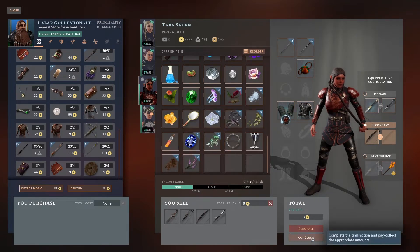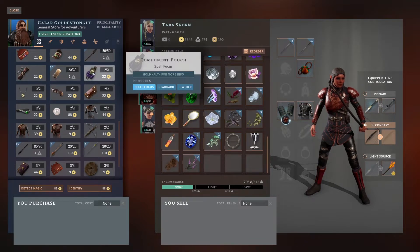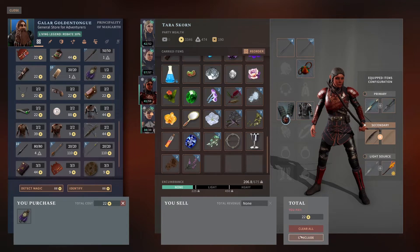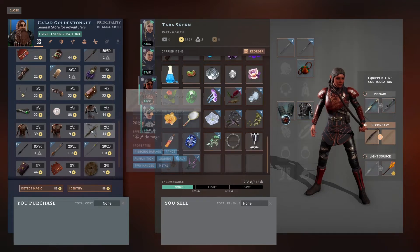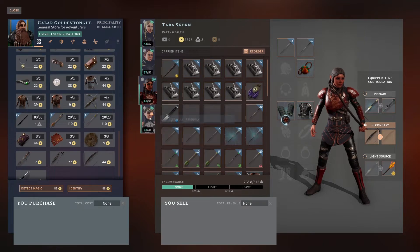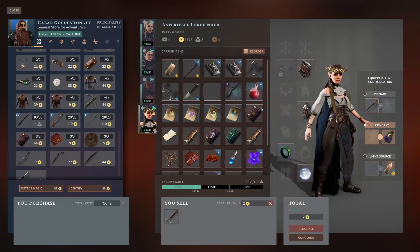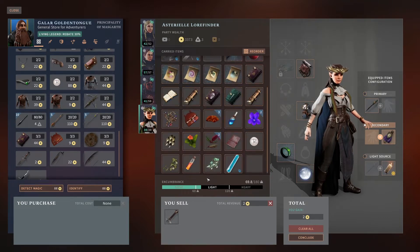Yeah, that'll work. And then we will buy a component pouch. Alright, what else have we got to sell? I know we've got a lot of random stuff — we can go ahead and ditch the scimitar, go and sell that.